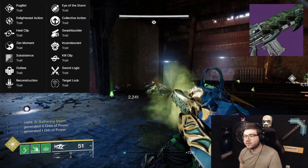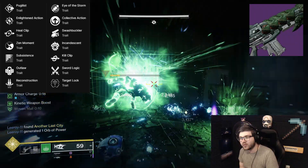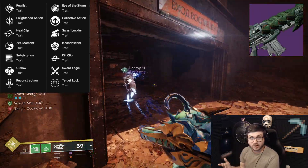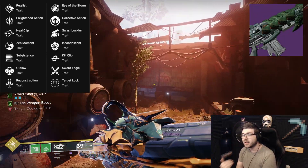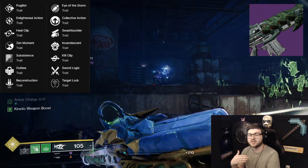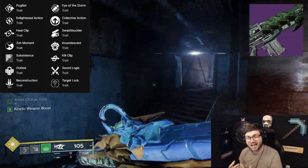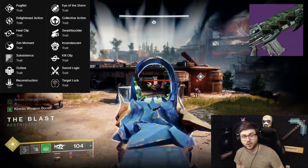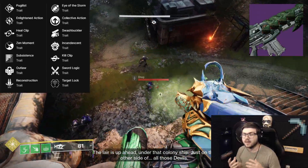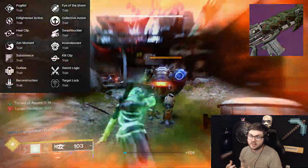For PvP, some people like high-impact frames. You have Enlightened Action, Heal Clip, and Zen Moment in column one. In column two Eye of the Storm is a great dueling perk, and Zen Moment plus Target Lock could be very consistent for this archetype. For a slay-out roll, Heal Clip plus Kill Clip or Outlaw plus Kill Clip is a fun combination. Collective Action plus Reconstruction also works for gimmicky builds. Overall this is hindered by the high-impact frame designation, but Auto Rifles are performing well in Crucible right now, so this could definitely have a play — especially with that Solar PvE identity.